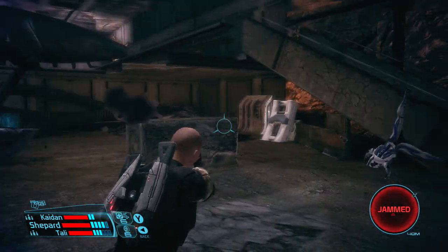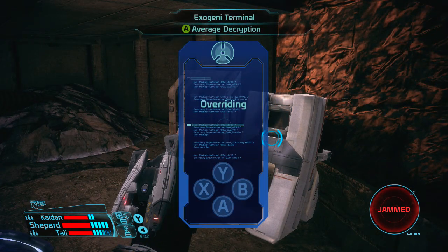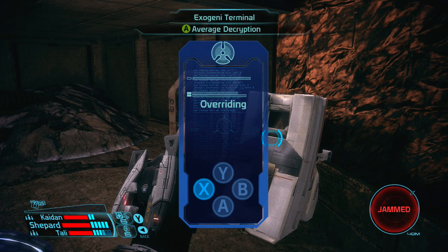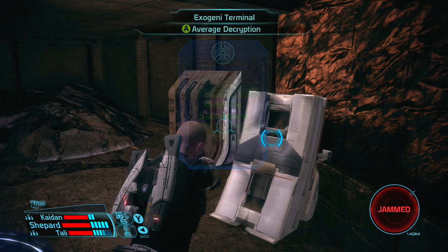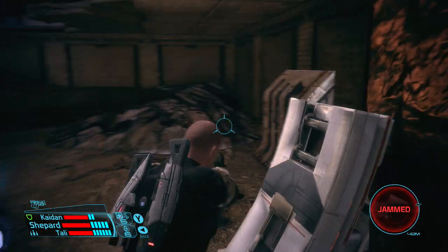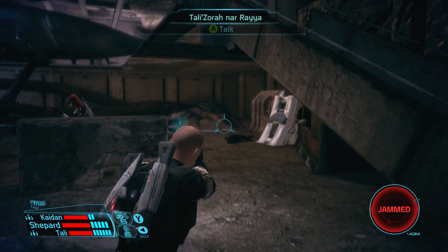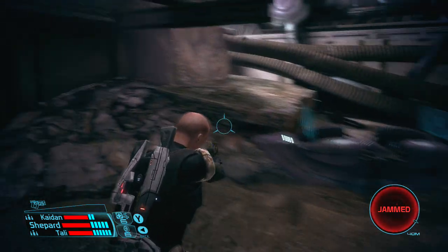We got an Exogeny Terminal. Maybe we'll get another side quest of some sort. Test samples are going somewhere. We got some suspicious test samples. That's a side quest. Anything else down here? Doesn't look like it. Let's move on.